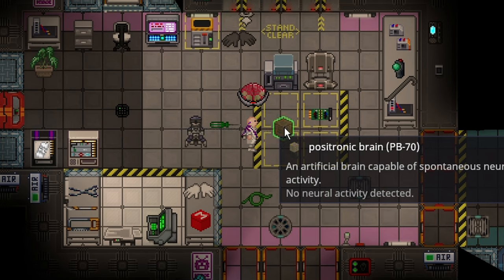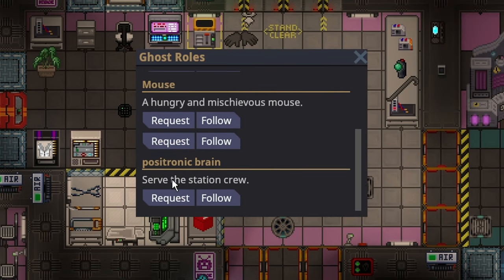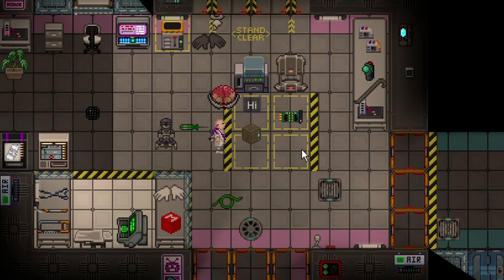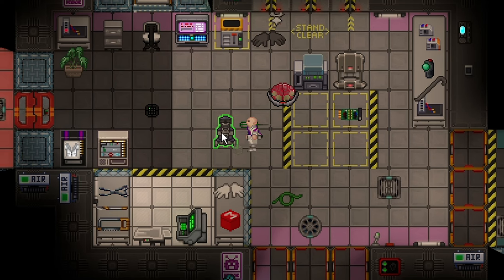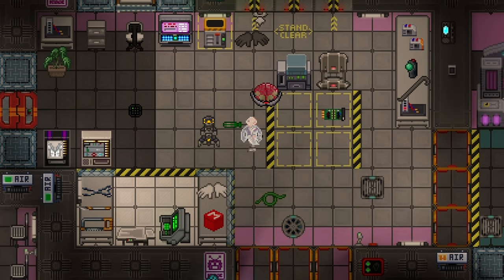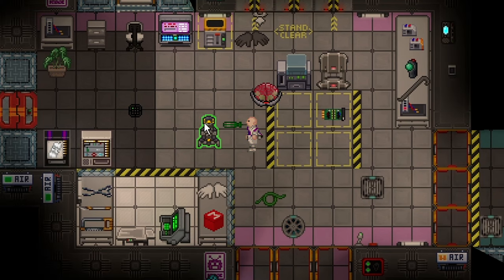It'll say 'beginning synthetic neural activity' and it'll start glowing with this really cool-looking sprite. If you look into the ghost roles, you'll have the 'serve the station crew' objective as a brain, and you're not actually in a cyborg at this point — you are still just a brain. You can still talk through the brain, and this is the beginning of being revived, or brought into a cyborg. I just found a bug where if you ghost out of a brain, it destroys the brain basically.